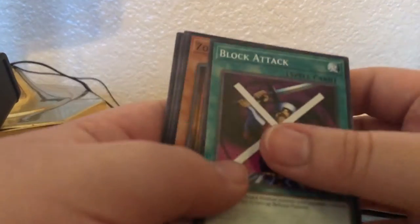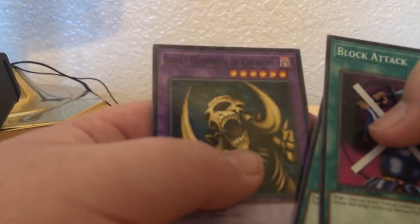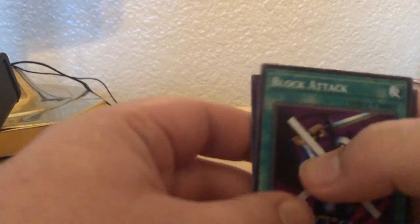Here we go. Block Attack, Zombie Tiger, Shadow Grave, and a Great Mammoth of Gold. Fine. There we go.